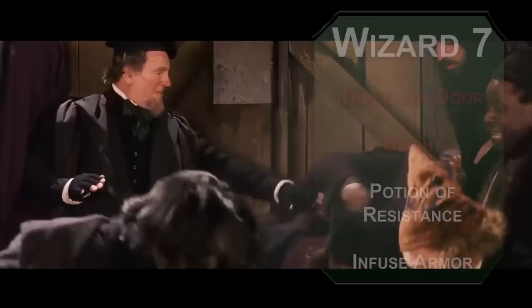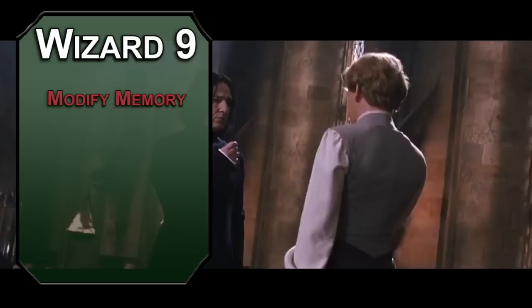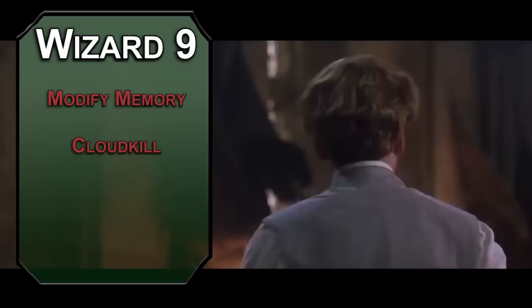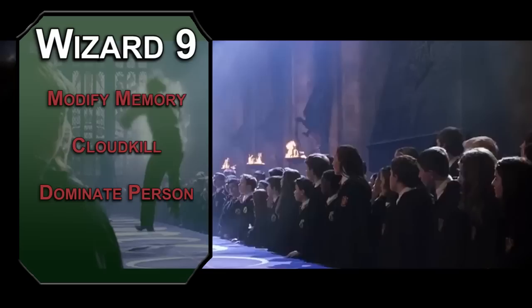Eighth level you get an ability score improvement — put it in Intelligence for higher saves and better casting. Ninth level wizards can learn fifth level spells. Modify Memory lets you change a memory a creature has from the last 24 hours — they make a Wisdom save to resist, but if they fail they are stupefied until you're done changing their memory. Cloudkill creates a noxious cloud with a 20-foot radius that deals 5d8 poison damage to creatures inside it, lasting up to 10 minutes with concentration. Dominate Person lets you control someone who fails a Wisdom save for up to a minute; they re-roll the save whenever they take damage. You can also use a fifth level slot to infuse a weapon or 20 pieces of ammo to be plus two magical weapons.